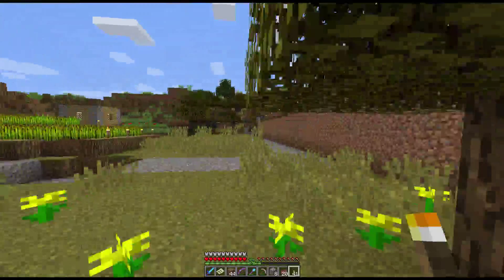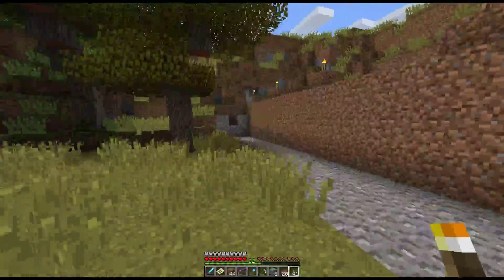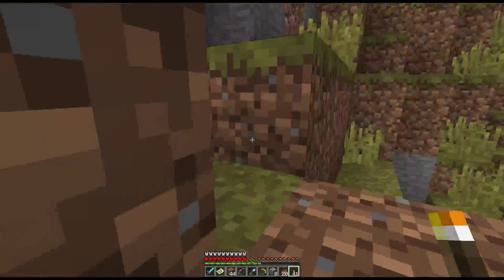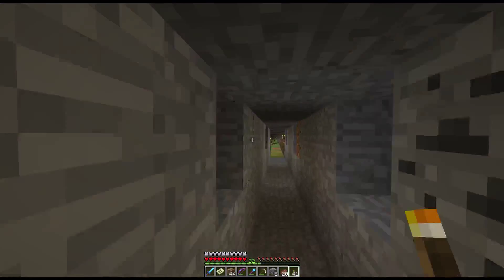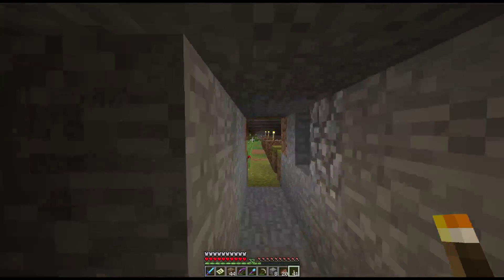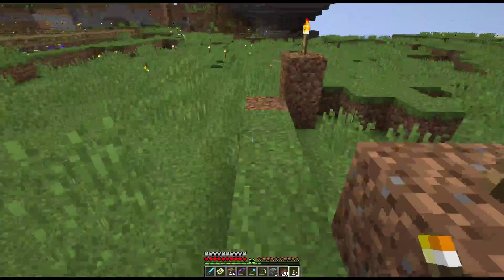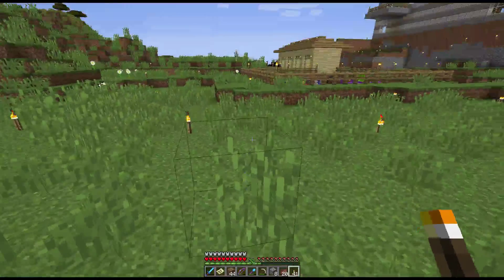I can keep creepers out, and I'm probably going to torch this out at some point while I'm building the horse racing track. We'll come up to here, and our racetrack is going to have two tunnels. I'm going to make the tunnels taller, obviously. It's going to come out here, and this is going to be the finish line right here — and I'm going to make this a checkered black and white finish line.